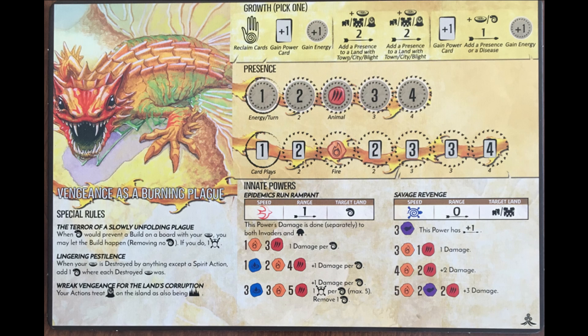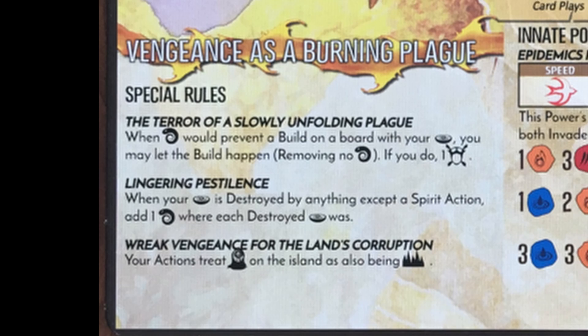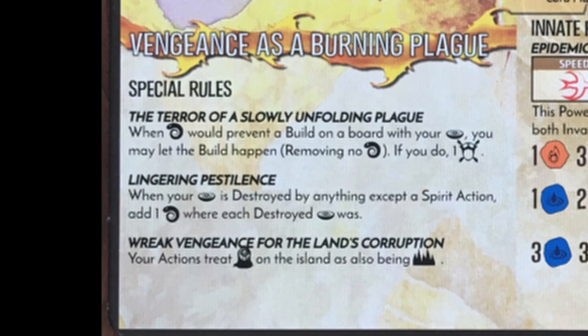Usually we don't like getting Blight or our presence destroyed, but here Blight is good, and getting our presence destroyed also helps us. So let's take a closer look at the spirit board. You can generate fear by opting out of the disease token effect. When presence is destroyed, you can add a disease token, and Blight is treated as badlands.